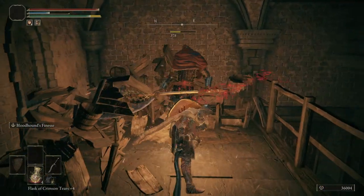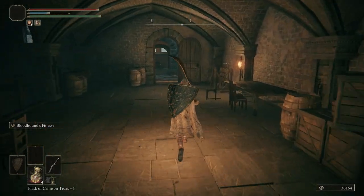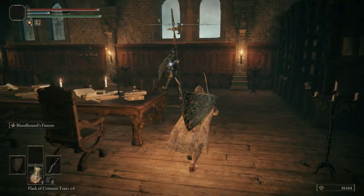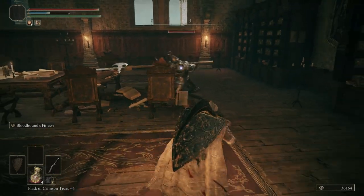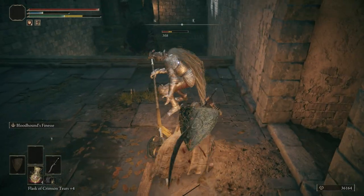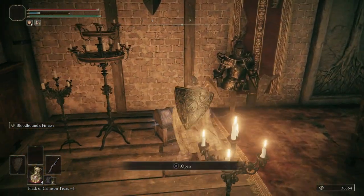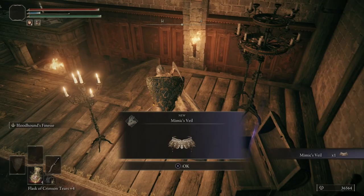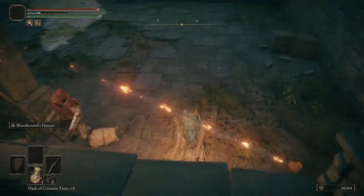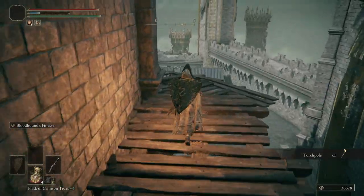Take this guy out right here. We're going to be hopping over this wall in just a moment. First, we want to step in here and take out the banished knight. We're going to open up this chest — this is going to be the Mimic's Veil. Backtrack out here and hop over this wall. They do have a chance to drop their torch pole, just in case anybody was wondering.